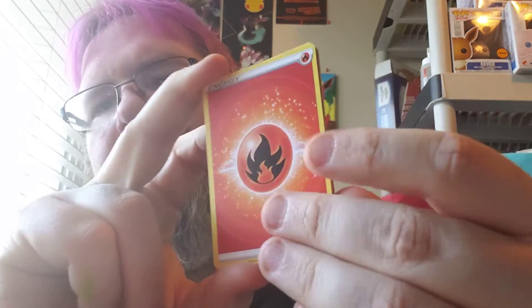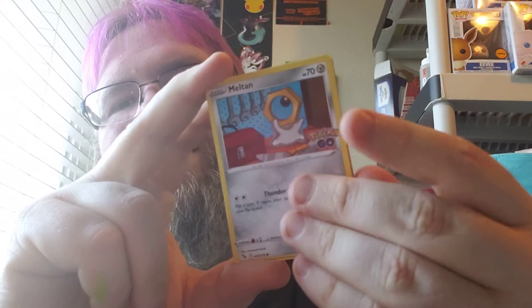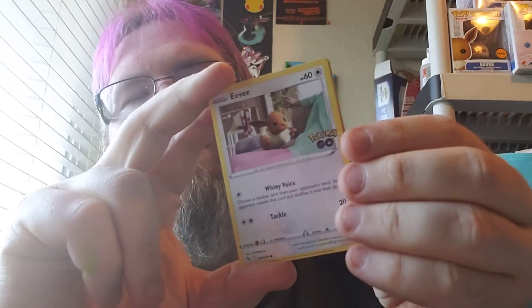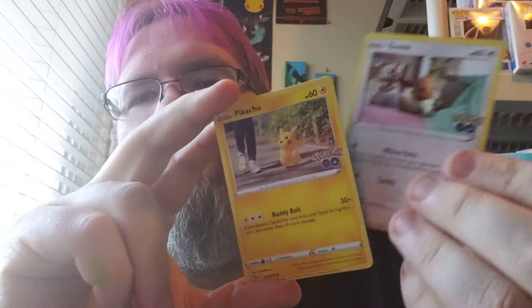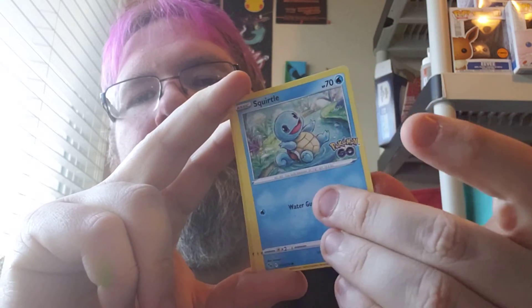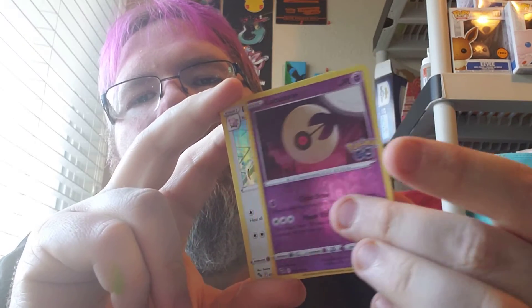And we have fire energy. Blanche back again. Meltan — man, I am just brain farting like crazy. Squirtle. Whimsicott. And... Blissey, standing on top of the gym, defending. Should have been a blue gym, but whatever. Tomatoes, tomatoes.